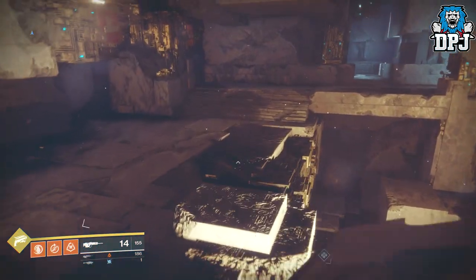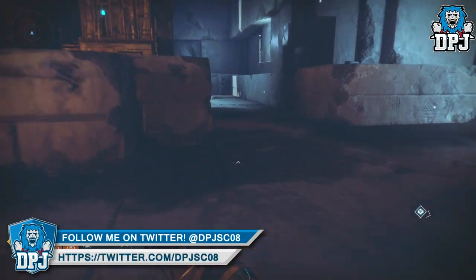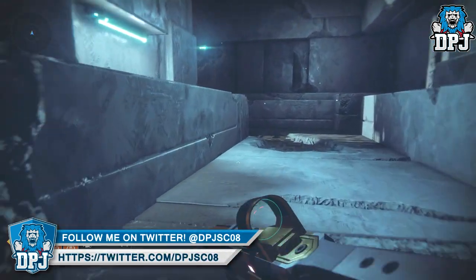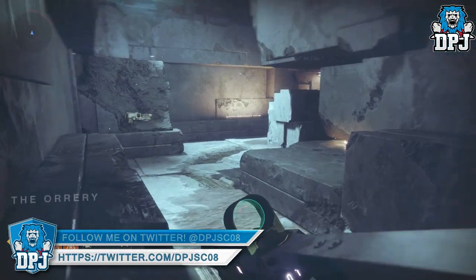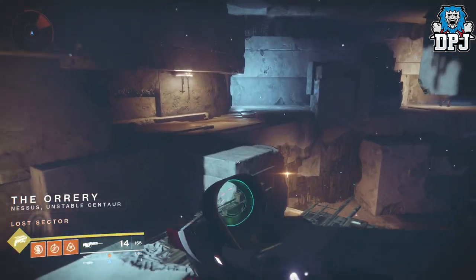Outside of this lost sector there's normally one hobgoblin — kill him and simply run into this lost sector. Within this lost sector you will come to a point where there are 4 hobgoblins right in front of you. Simply kill all 4 of them and head back out.